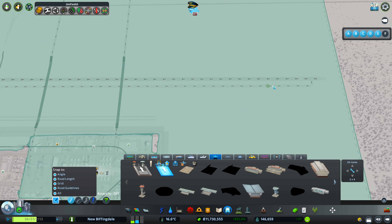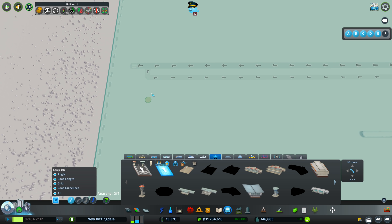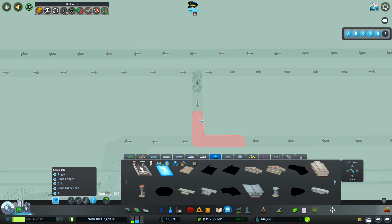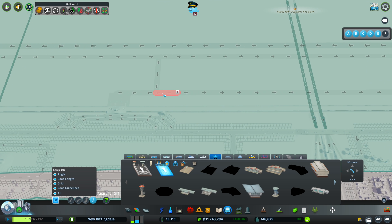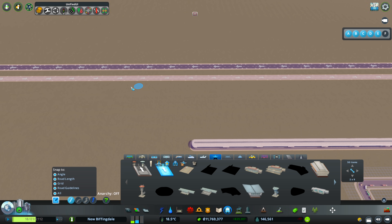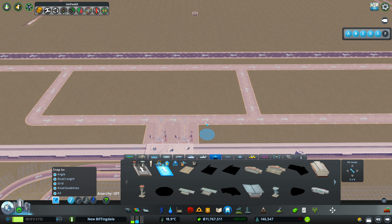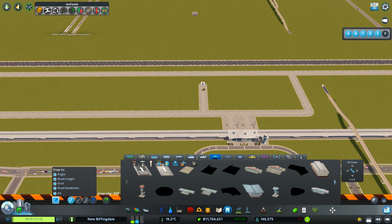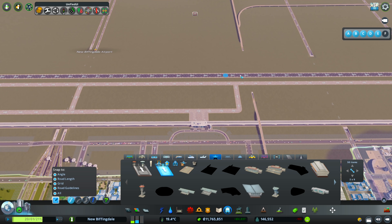Have I got that going the right way around? So they're going to come in and land — I need this the other way around. Let's turn this all around. There we go. Excellent. And then that should be okay here — they can come in there, come along this way, then come up and go over there. Brilliant. So to make sure this all works nicely, this needs to run in the opposite direction so they can come in and land, come around here, get access into here, access to the stand, and leave there. So we probably don't need that one there. I'm going to pop another one in the middle here just in case any of the planes want to be awkward.